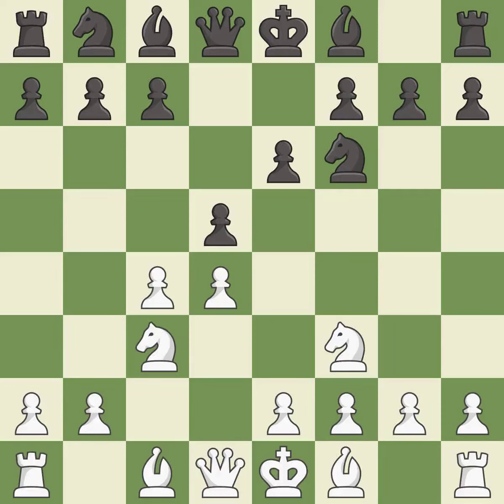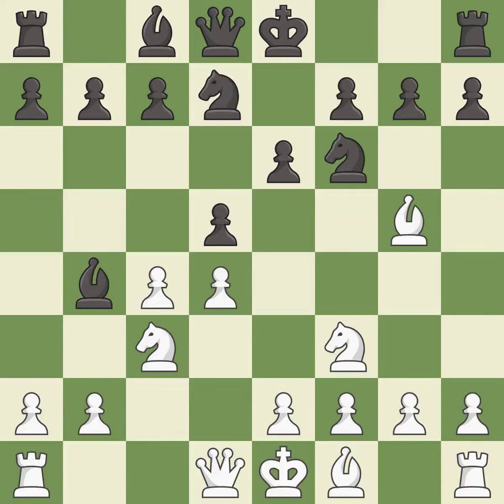This activates a Knight by developing it off of its starting square. Bb4 develops the Bishop and pins the c3 Knight, adding pressure with the pin. This develops another Knight off its starting square, getting it into the action. After an equal trade and recapture, the Queen is developed off its starting square and into the action.